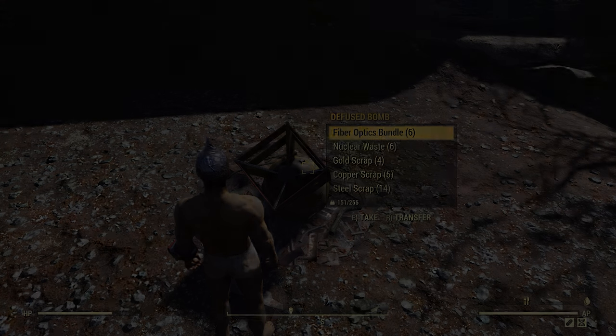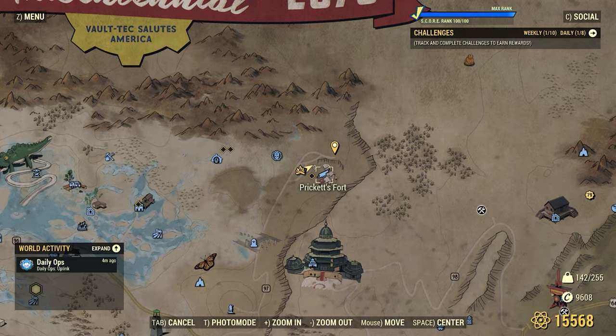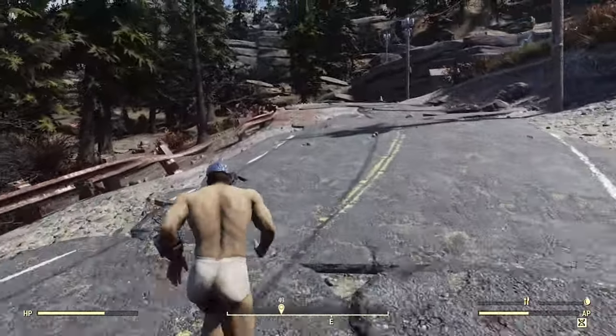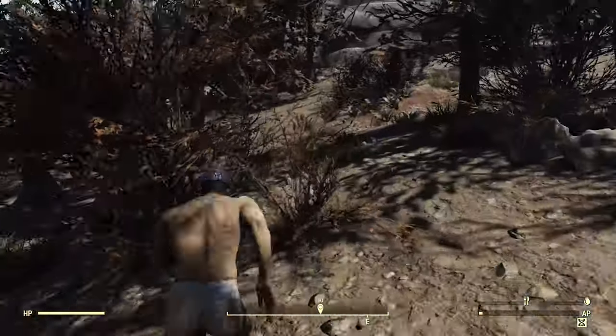We're gonna start off by going to Prickett's Fort, way north on your map as shown here. We'll head east on the road around Prickett's Fort until we get to our destination, which is about a hundred meters away from the fast travel location.